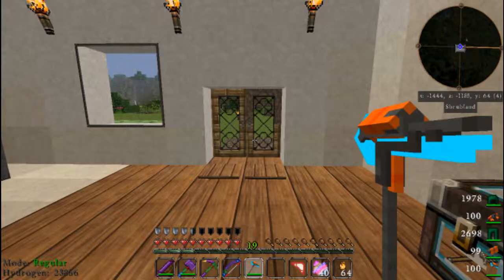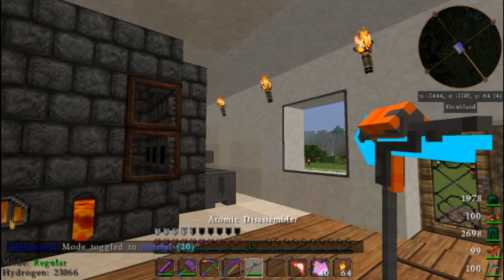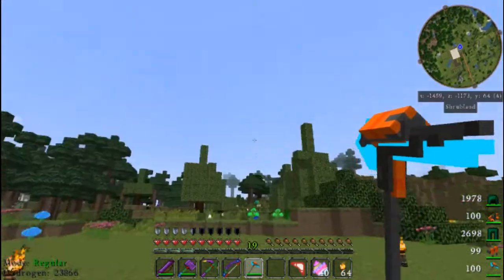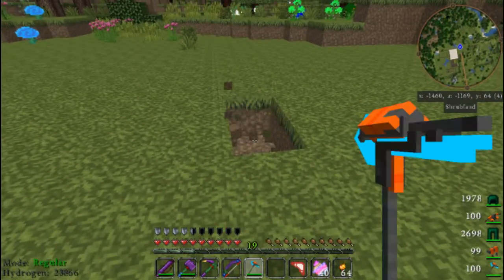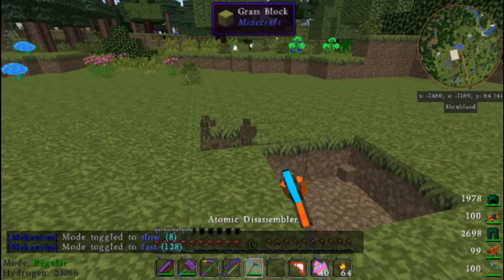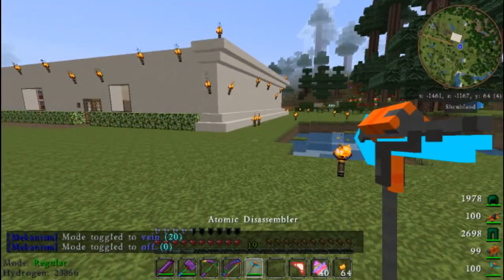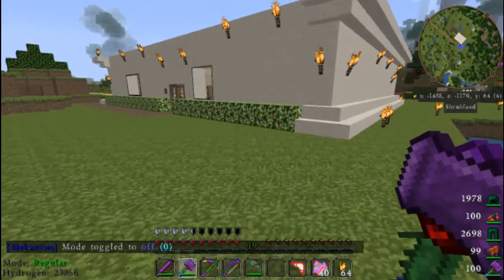I also have the atomic disassembler, and if you remember I couldn't figure out how to work it — you hold down shift and right-click. Right now it's on normal mode. I don't know how much damage this is going to cause, so let's test it. Okay, that's normal mode. There's slow mode — okay, now fast mode — oh, that's pretty fast! And then there's vein mode: if you have a whole vein of coal you can hit it and it'll take out the entire vein. Let's just leave it on off for now.